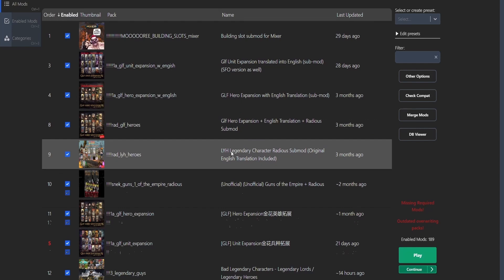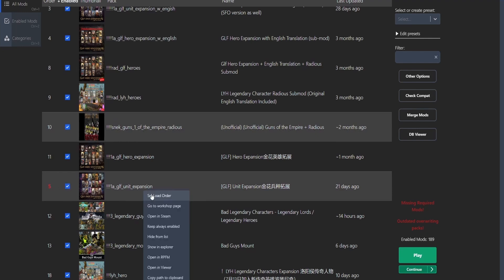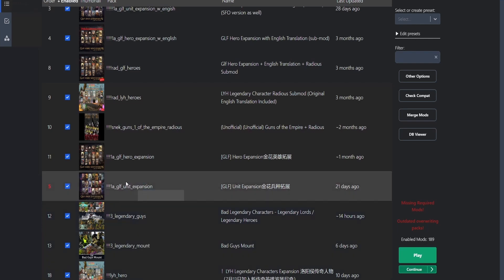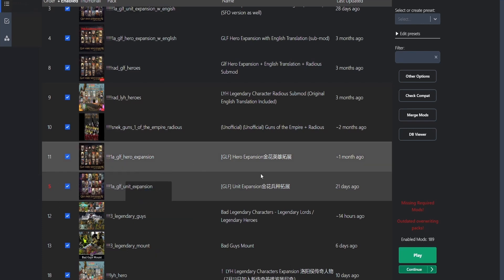Another important thing is Load Order. For example, a required patch mod needs to be at the bottom while the translation mod for new units needs to be at the top. To change the load order, right-click on the mod and select Set Load Order, then type the position number you want it at. Numbers shown in red indicate a manually changed load order. You can also right-click to open the mod's Steam Workshop page directly, or set it to Always Enabled.